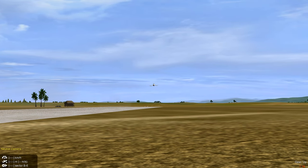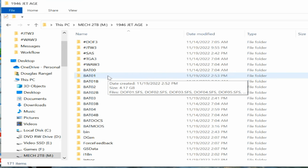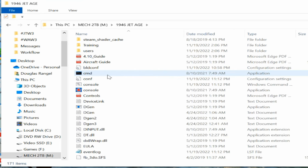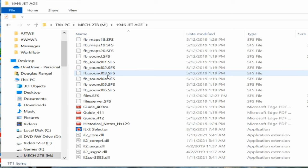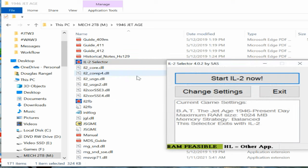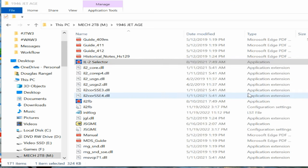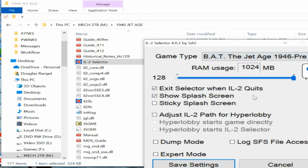Before we start, we have to set up the game for the Jet Age. In your main game directory for IL-2 1946, scroll down to the selector icon. It looks like your exec but it says selector, and it's in your game directory wherever it is. Double-click it and it'll open a box that says the game type, and you're going to click that box and change it to the Jet Age.